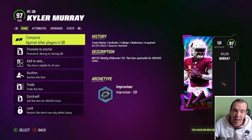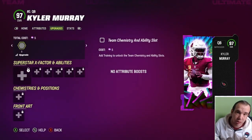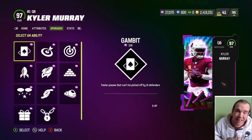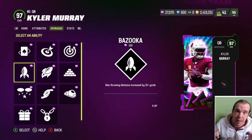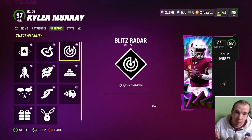Welcome in - Kyler Murray, 97 overall, 96 throwing power, 96 speed. Let's see what he can do. Looking at his x-factors, there's nothing special there - he is missing abilities, which is not good. Let's see what he can do on the field.